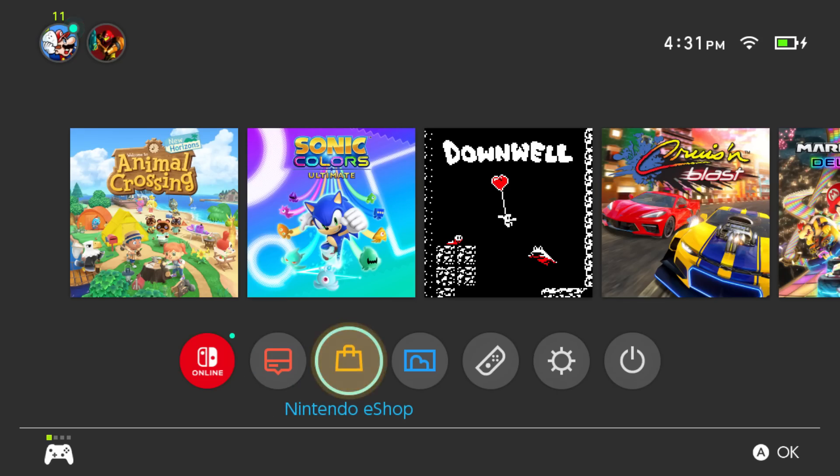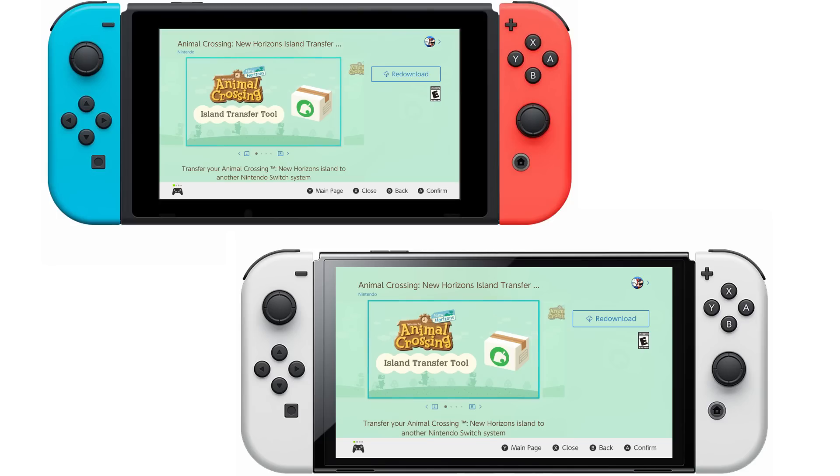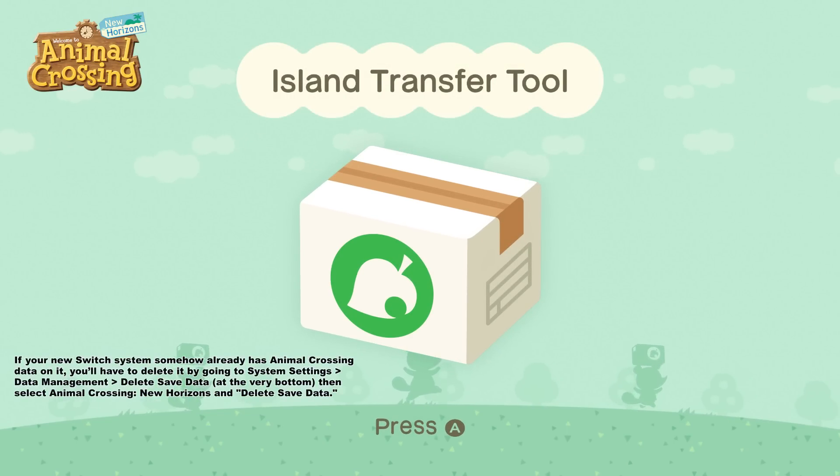So here's what you need to do. First, go to the Nintendo eShop and download the free Animal Crossing New Horizons Island Transfer Tool on both Nintendo Switches. It'll pop up if you do a search for just Animal Crossing. The app will walk you through exactly what to do next.